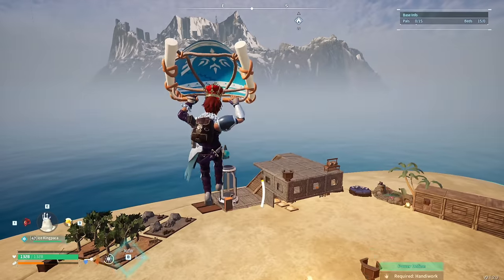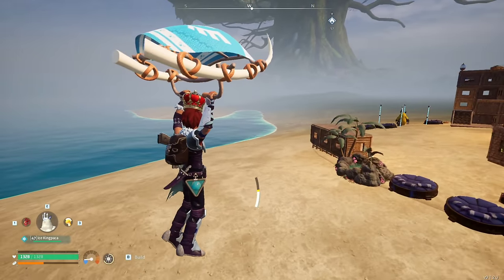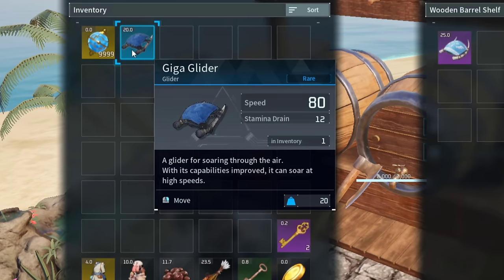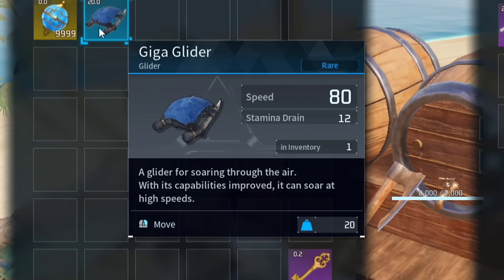Now, while the Debug Sphere is pretty useful, the next item is probably the most useful one in this entire video, which is the Hyper Glider. Normally, you only have access to three different gliders, with the best one being the Giga Glider with a speed of 80,